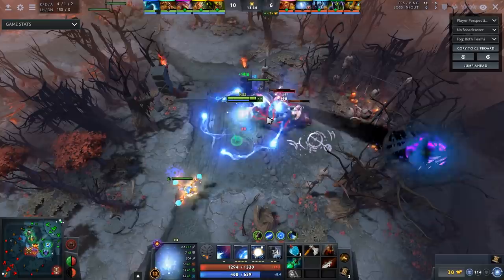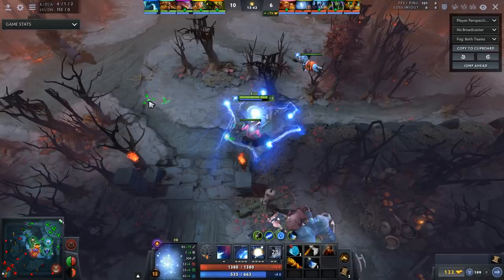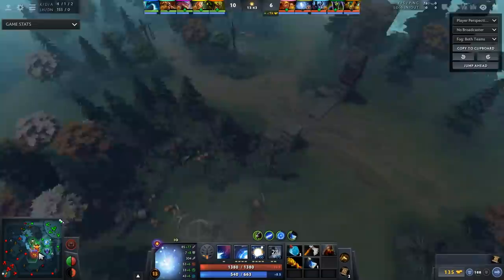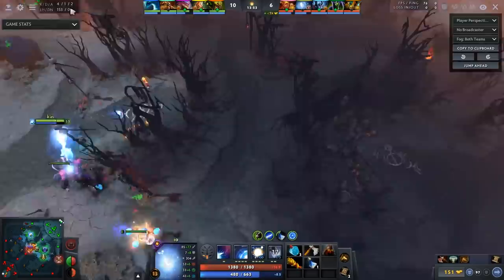This is my favorite part - it legitimately hurts my brain. At the 13 minute and 42 second mark, IO - after the nerfs to Helm Dom and MKB - has gotten a 13 minute 42 second Helm of the Dominator and MKB. He's not squishy, he's not easy to kill, he's not a glass cannon because he has Helm Dom stats plus a heal as well. What is the weakness of this IO? Honestly, I don't think there is a clear weakness other than the fact that you have to farm for a long time.